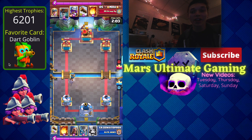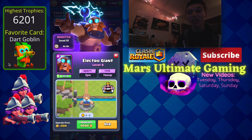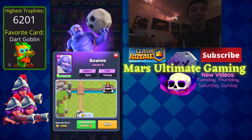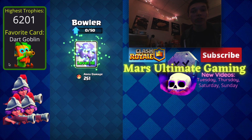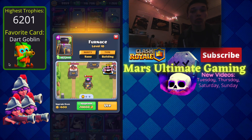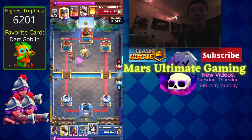The second easy free way to rank up faster is to upgrade all of your cards to level 10. If you look at the side, upgrading a card from level 8 to level 9 costs 4,000 gold and gives 200 XP — that's 20 gold per XP. Upgrading from level 9 to level 10 costs 8,000 gold and gives 400 XP, still 20 gold per XP. But upgrading from level 10 to level 11 costs 20,000 gold and only gives 600 XP, which is over 30 gold per XP.